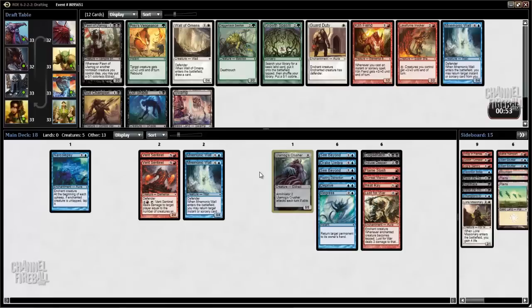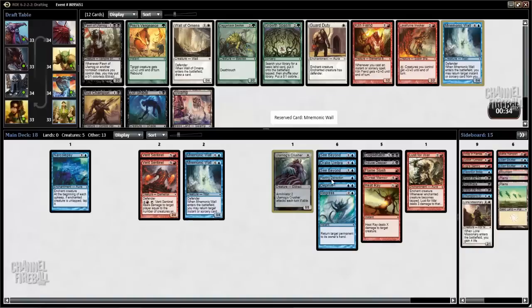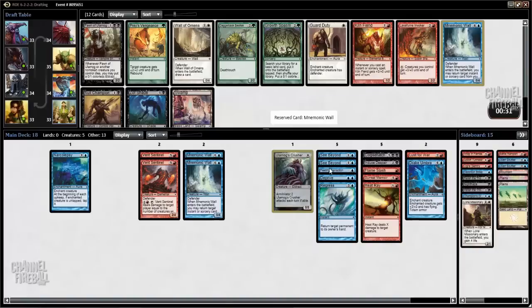So we have a third Mnemonic Wall, and a Kiln Fiend. Kiln Fiend would be very good at killing our opponent, but it would also turn on a lot of cards that aren't going to be otherwise good against us, so that's kind of awkward. I think I'm happy to just take the Mnemonic Wall. Our deck has about 10 spells right now, so it's going to be online very frequently.